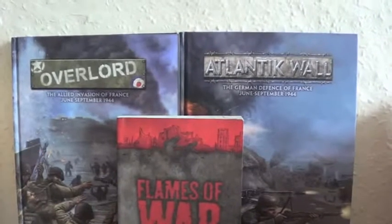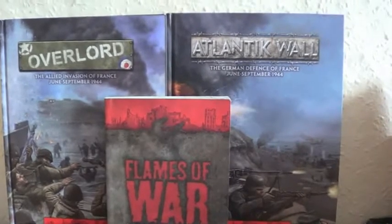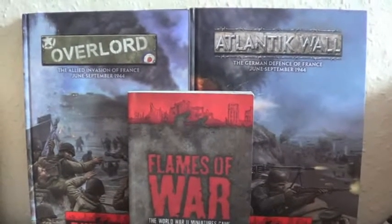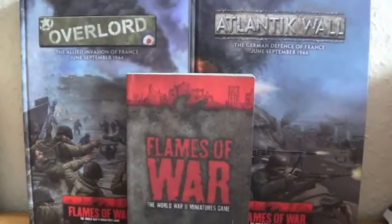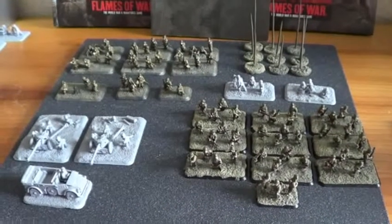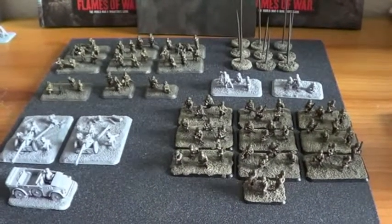This is the Flames of War project that I've been working on. The Overlord and Atlantic Wall books are the main two that I've been referring to — mainly things like colour schemes, organisations, and bits and pieces. This is really what I've been working on as the majority of the stuff. It's not all on here for obvious reasons due to space.